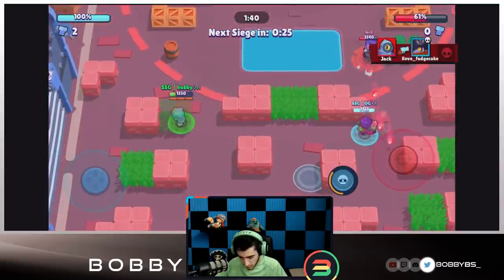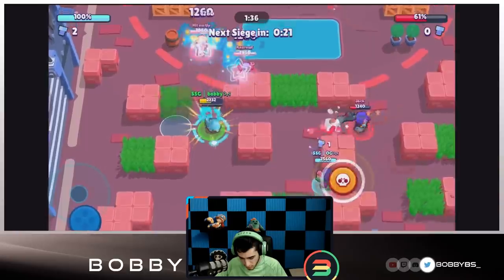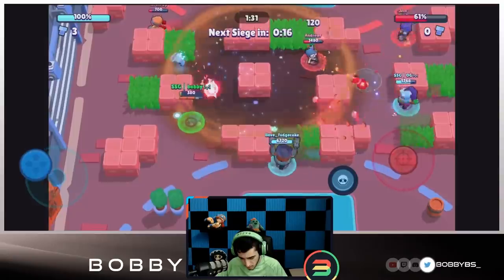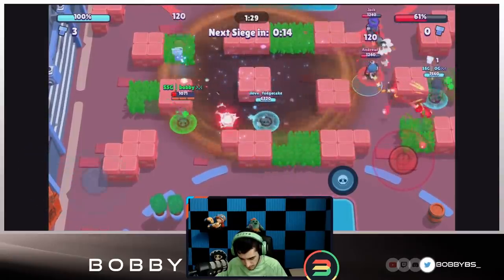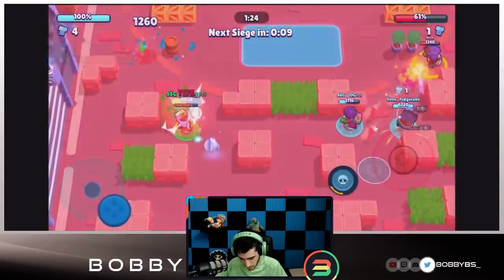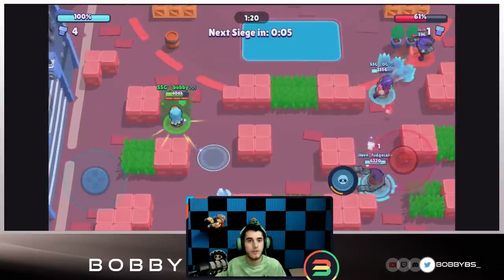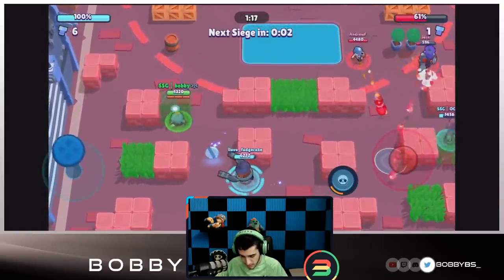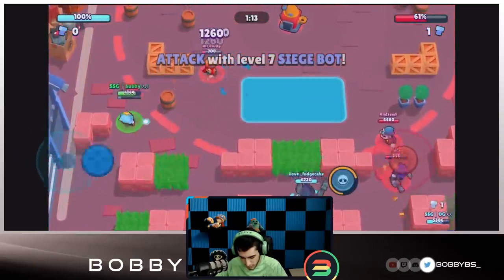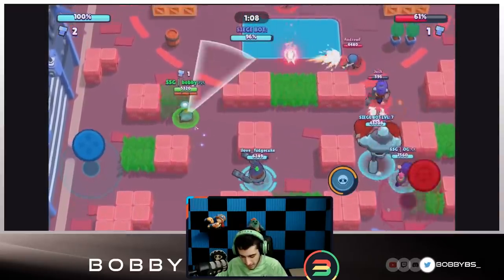I went in a little bit too far thinking Fudge had more health, but it's fine because we have the two-nothing lead and mid control. We're going to do some good work over there — use our super. I'm going to stand over here, hopefully that Jesse comes too close — there we go — easy kill. It looks like we're going to get this bot over here which should confirm that we win the game. I'm going to go up and get three free shots on this Jesse — this Jesse isn't going to outplay us like the other one.